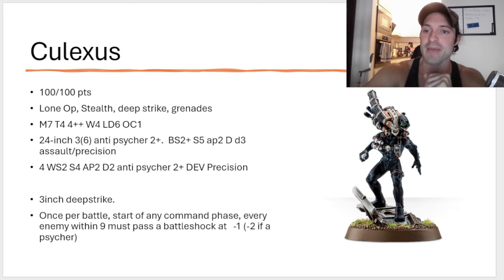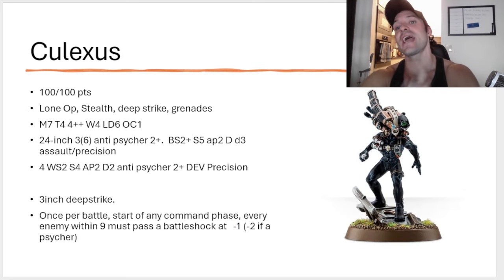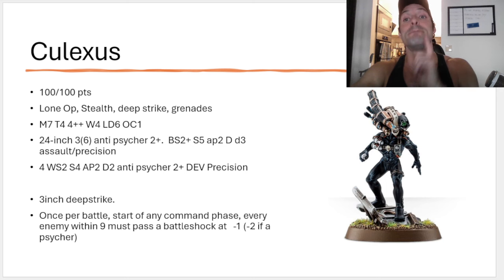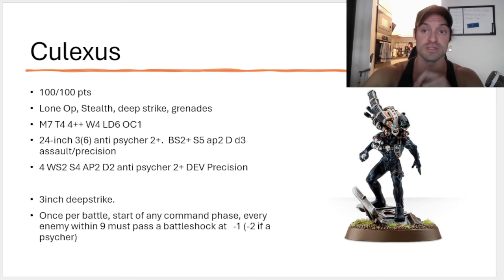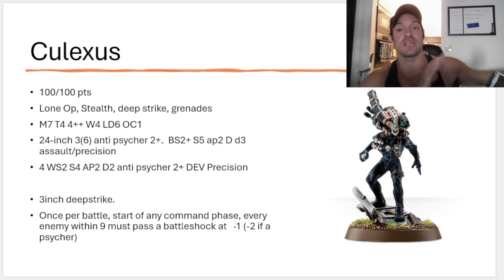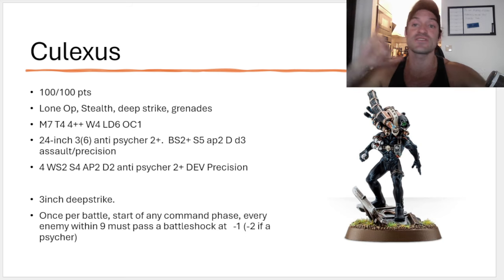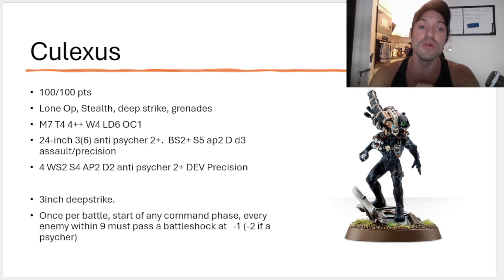The Callidus. This bad boy costs 100 points if you're playing it as Imperial Agents, and it also costs 100 points if you're taking him as an ally. The reason why his points don't go up is because he is fairly lackluster. He is better than he was — this is a better Callidus than what he previously was in the Indexes, so there might be some use for him. He's Lone Op, he has Stealth, Deep Strike, and the Grenades keyword. He moves 7, T4, 4+ save, 4 wounds, Leadership 6, and OC 1. That's going to be the same profile for all of the assassins, the only difference being the Eversor has a movement of 9.